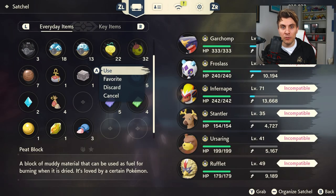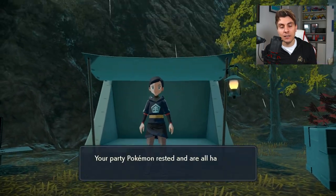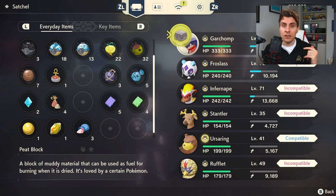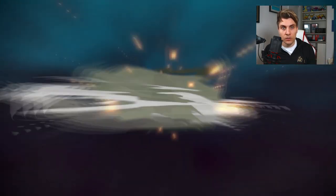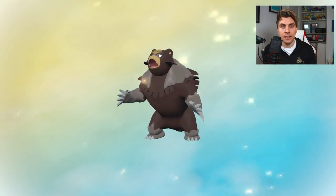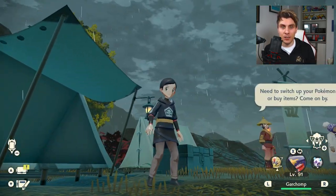Ursaring is up next, and to evolve it into Ursaluna, you're going to need the item Peat Block. It's not an item you can purchase — you'll have to go out and find it. If you go to the Crimson Mirelands, you can use Ursaluna's search function around that area and have success finding a Peat Block. You can also find Peat Blocks in the Distortion Fields. These seem to be the only two methods. Once you have the item, you need to wait until it is a full moon, then give it to Ursaring to evolve it into Ursaluna.